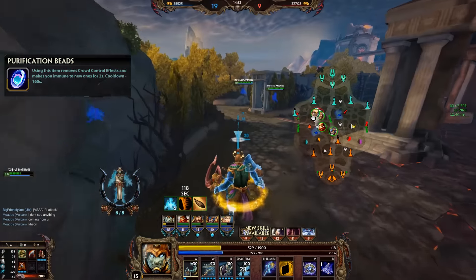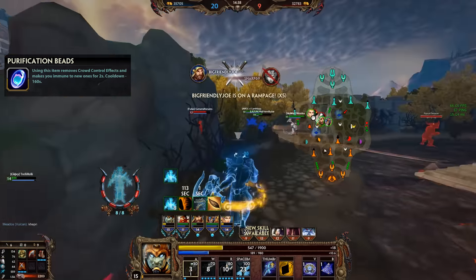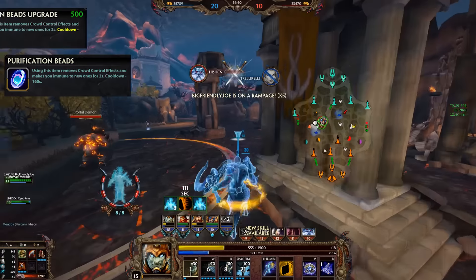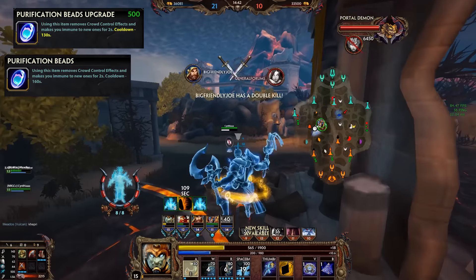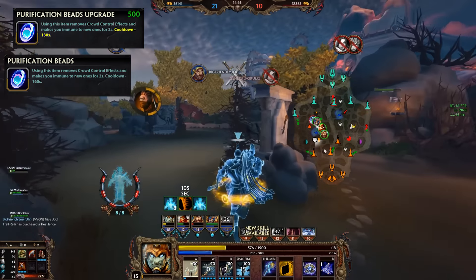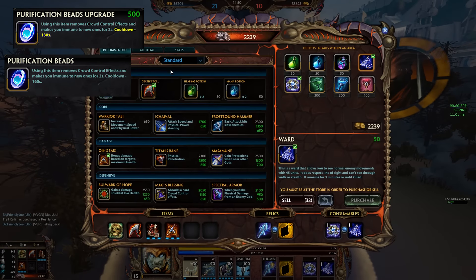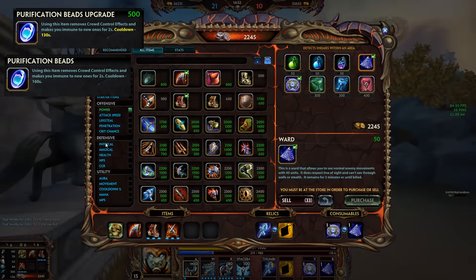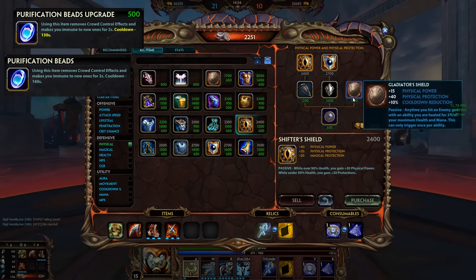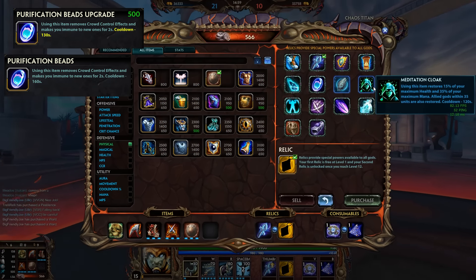Purification Beads makes you immune to crowd control for 2 seconds and cleanses all crowd control effects from you, on a 160 second cooldown at base, or 130 seconds when upgraded. This item will always be good as long as CC exists in the game, and Smite has a lot of CC, so not much to say about it. It stays in exactly the same place. The upgrade is worth it depending on how many CC-heavy ultimates there are on the enemy team — mostly something for late game.